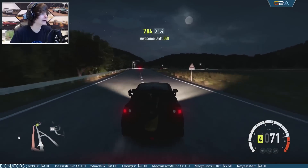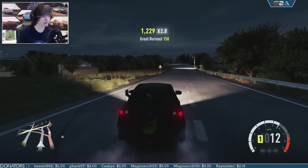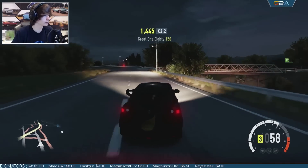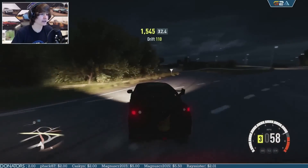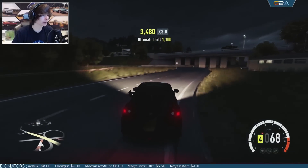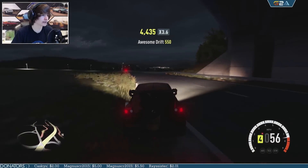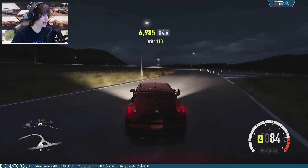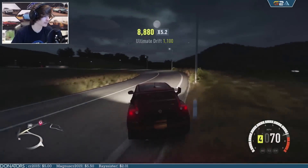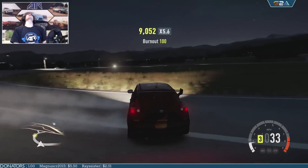You guys may have seen this in my Forza E3 video that I posted on Monday, which was pretty cool. I took this line with around fourteen hundred horsepower. The thing with this drift line is that you need a hell of a lot of power to get around the corner we're coming up to here on the highway — it's just so long. You need a lot of power or else you stall out.